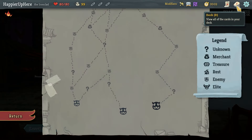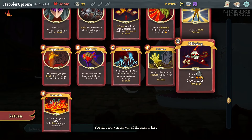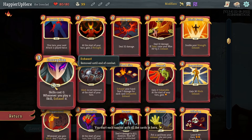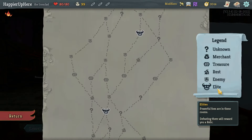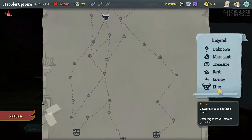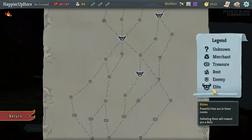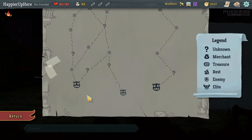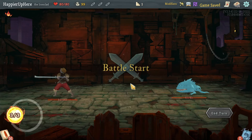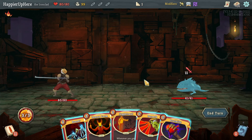The Shiny deck with the Ironclad is pretty nice because you have the Feed that should give me max HP. You have the combination of Barricade, Impervious, Offering, Exhume, and Corruption, so everything looks pretty good. I'd like to pick up some more defensive cards. There's a three-lead path — I'll go left, giving me three question mark rooms and the option for an early shop.